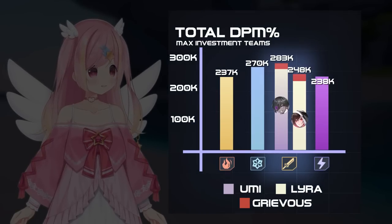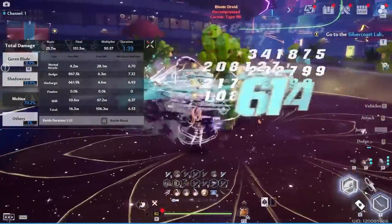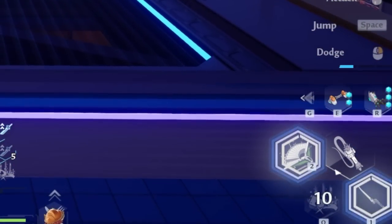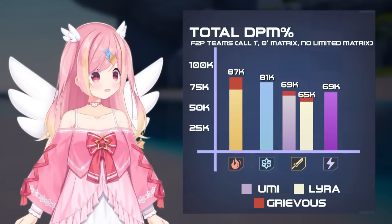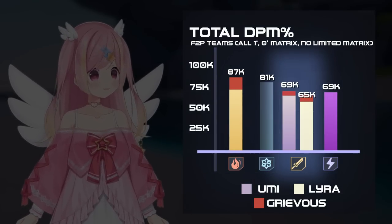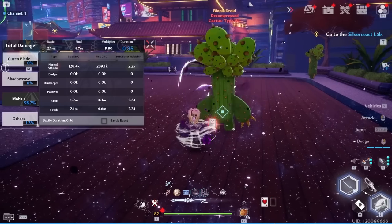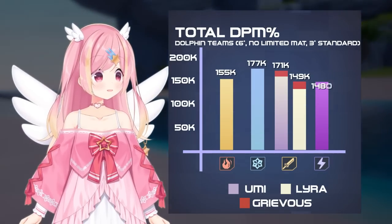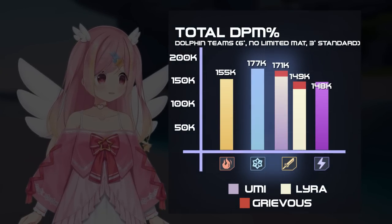Notice the difference in Grievous window on the Umi vs Lyra comp — you don't hit Grievous as often in an Umi team, as Umi kills a good amount of charge by sitting on max bar. When looking at FTP teams with all 0-star unlimited matrices and 1-star units, Umi offers an improvement from FTP Lyra teams. However, it still leaves FTP physical comps in a fairly weak place. In dolphin comps with 6-star units and no limited matrices, Umi improves the total power of physical comps by a good amount. However, unless you're a whale, it looks like we're stuck in Tower of Frost.